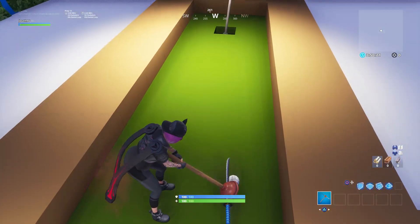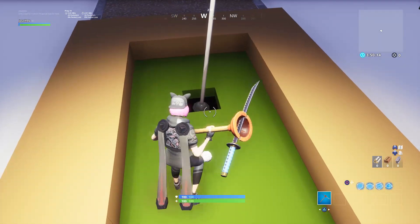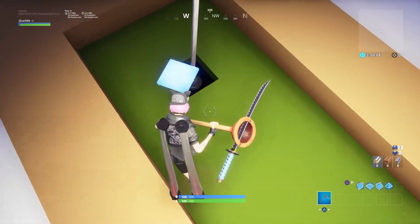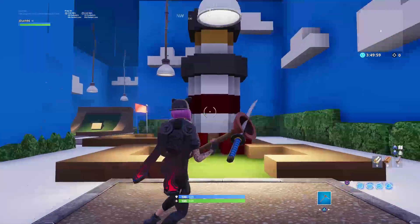Oh my gosh, that did not go very far. You gotta aim this better. This is literally mini golf in Fortnite — a game where you kill people, and you can also play mini golf. Does that count? That counted, right? Let's just tap it in. Okay, I think that's the best you can do. That was an easy level.